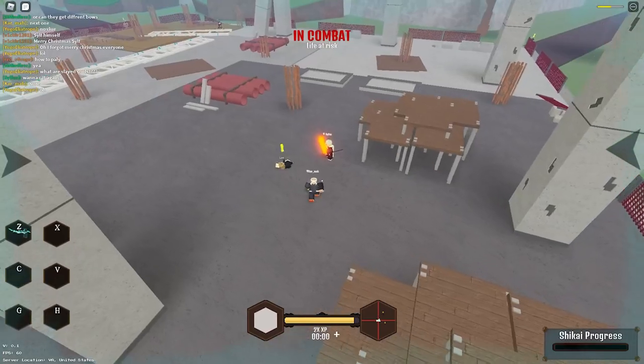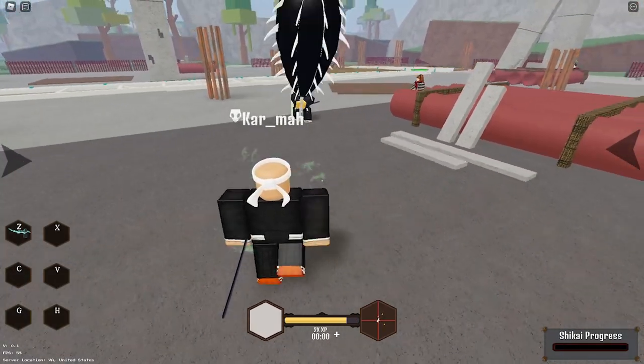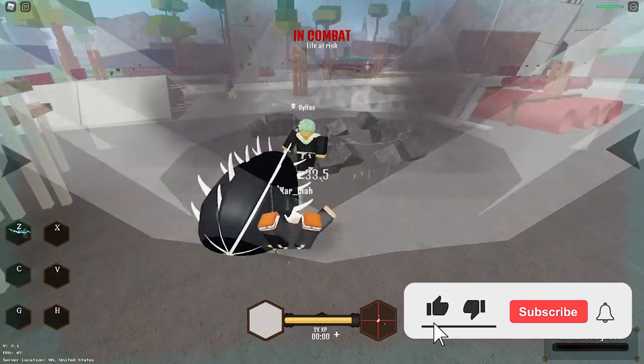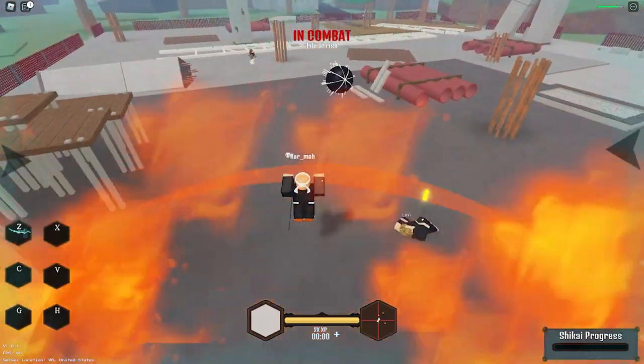And then you get the flame pillars, which is really nice. Oh whoa, it's not even linear — you can change your direction with it. That's pretty nice! Oh shoot, yo, that took so much damage! That was the first skill — if that was an M1 that would be crazy.